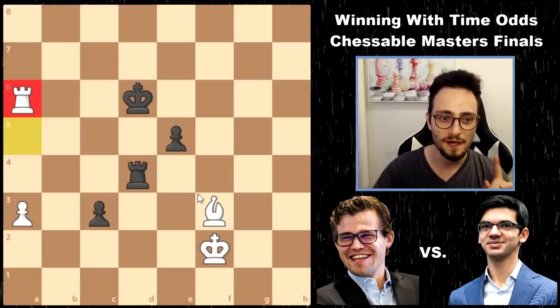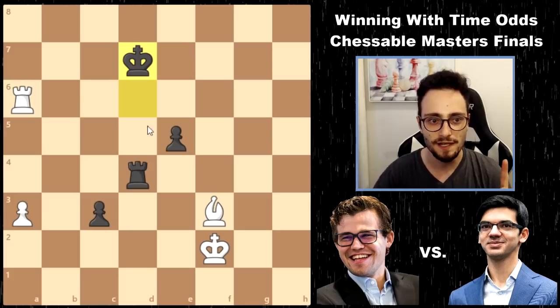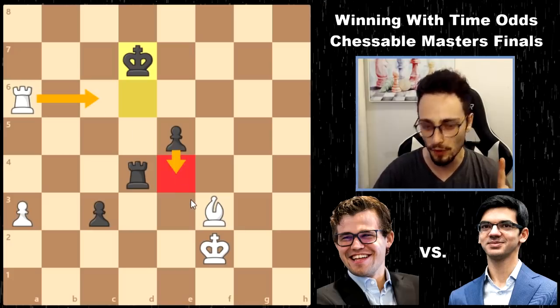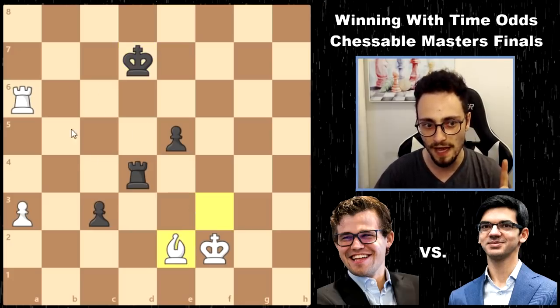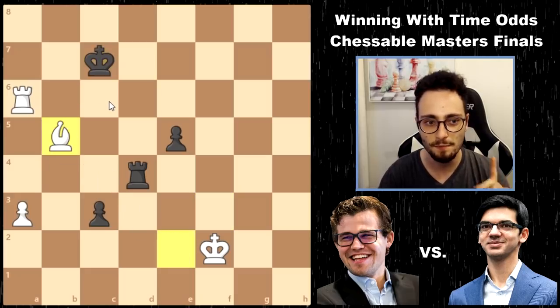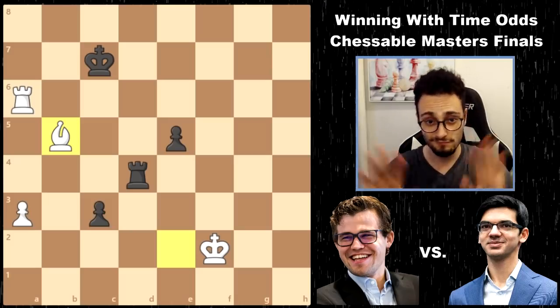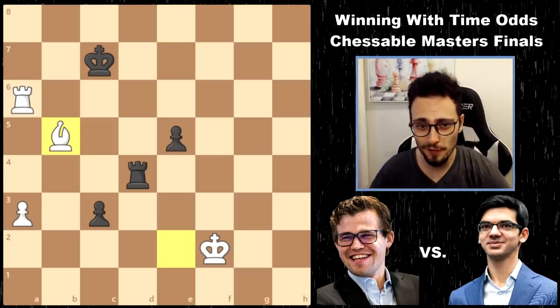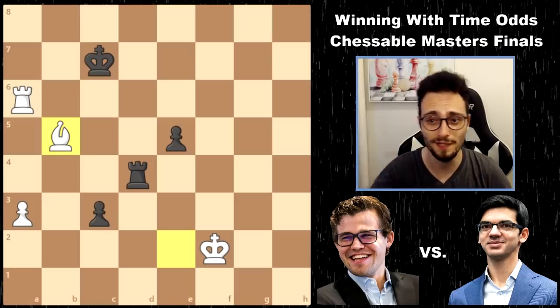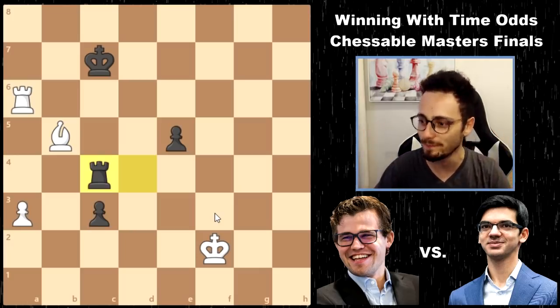Now watch this. White wants a setup where he gets his rook here. So King d7. Now if Rook c6, Black has e4. So he has to play here, and then there, and then there. Now watch this: King c7, Bishop b5. Black to move and draw - with Rook c4! Quadruple exclam. And you can't go here.